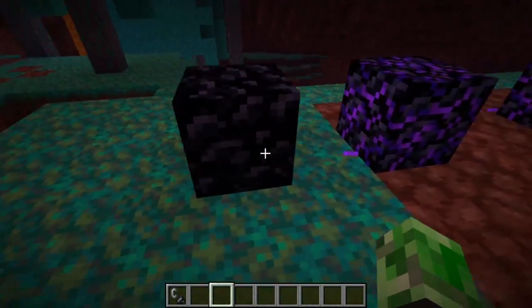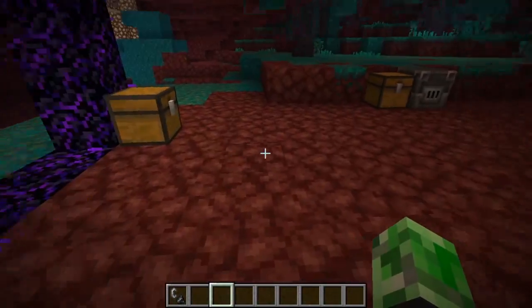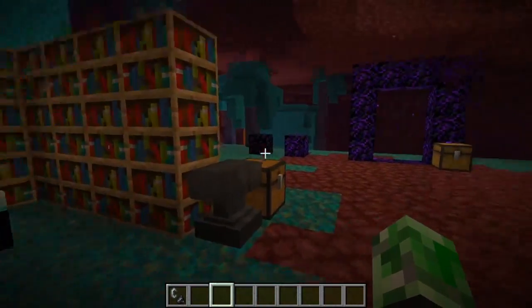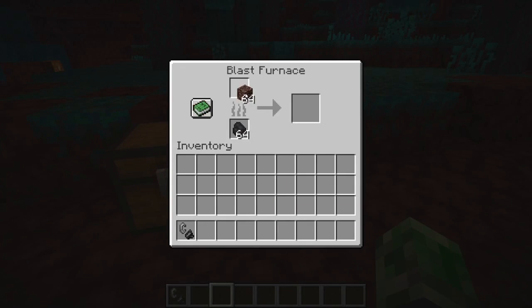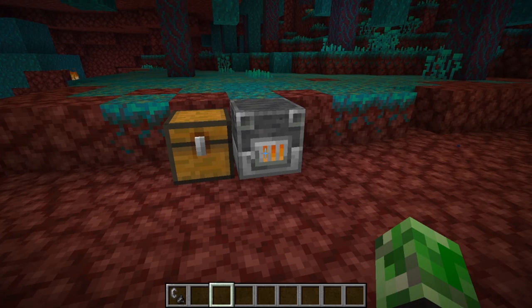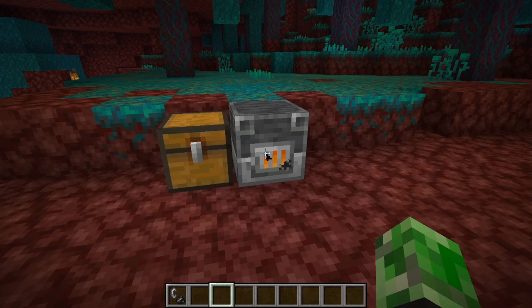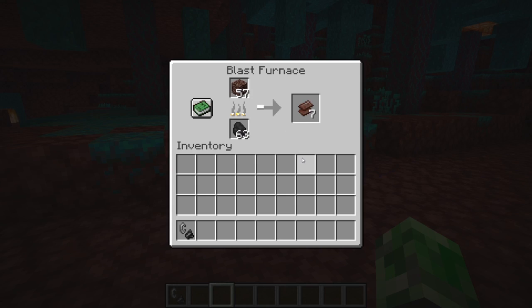This is normal obsidian and that's crying obsidian — you guys should know the difference. I've also figured out how to get netherite. The way to get netherite scraps is you need ancient debris, and you put them in the furnace. I'm using the blast furnace because it's a lot faster. Once you put them in the furnace you get netherite scraps — that's how you get them from ancient debris. I don't know how to find ancient debris yet, but I'm glad I'm learning before the update comes out.